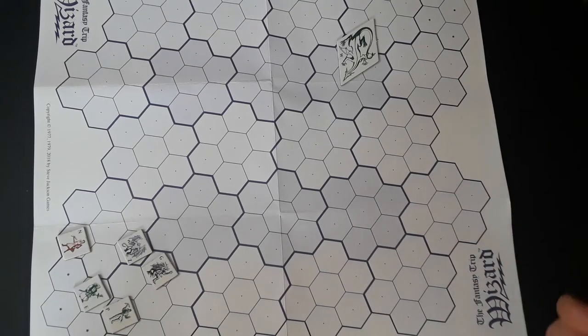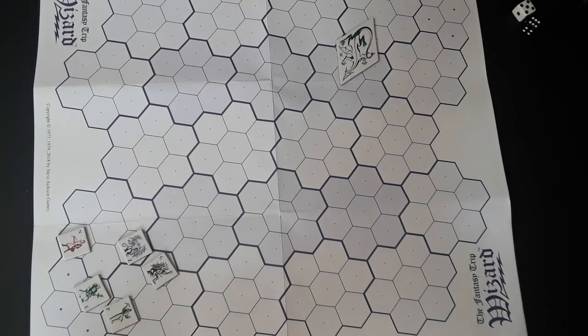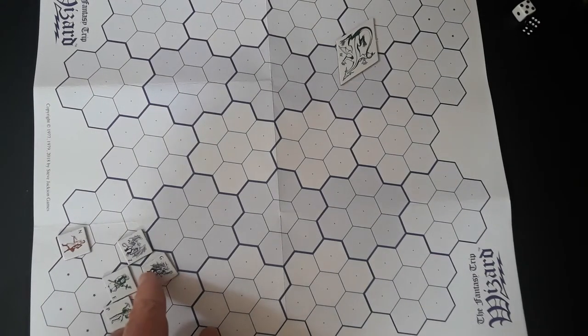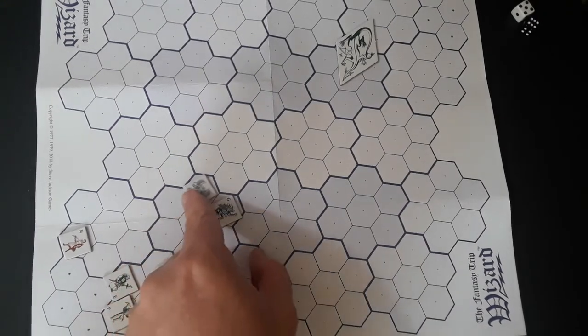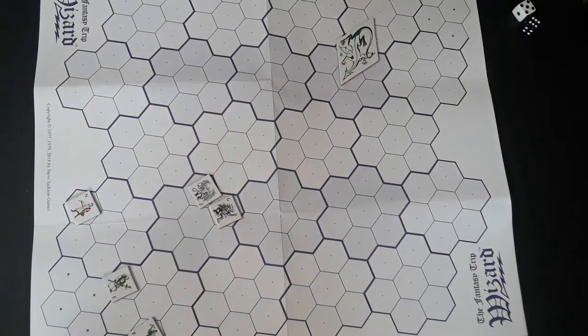It's a tie on initiative — rolling again — the dragon wins again. You should have taken tactics. The dragon is again going to ask the heroes to move on up. Eve takes another step forwards, the gargoyles are with halberds ready and move up three, and the crossbow snipers continue to diverge. Now it's the dragon's turn.